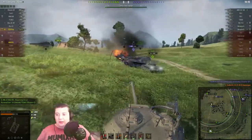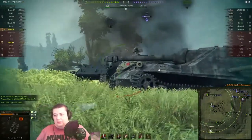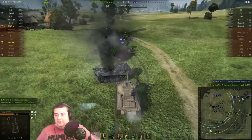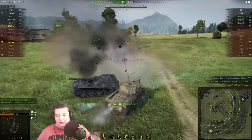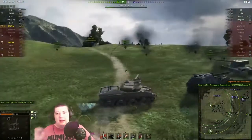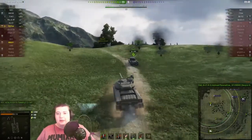Now we have only the one opponent left over here. It's just the IS-3, who's suddenly terrified and suddenly wishing he was someplace else, as he tries to side scrape off the dead Jagdpanther. Emil just goes in for the kill, gets around behind him, and lets us finish off the kill. Good job from the Emil. Even if he hadn't gotten around the gun, even if he just died, it would have allowed Deadly to push around and kill the IS-3.